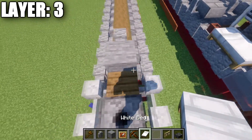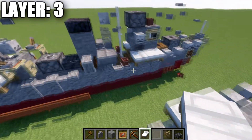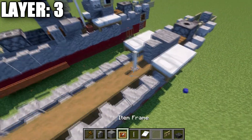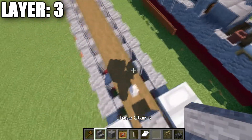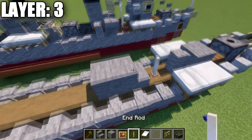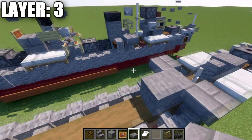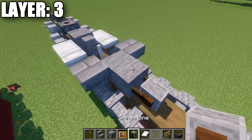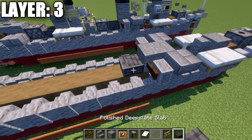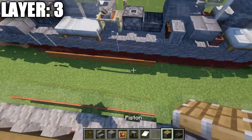We grab a white bed and place it on both sides on top of those andesite walls. Then we place an end rod on top of this block, a stone stair, and then a stone full block. On both sides of the stone stair, we place a stone brick top slab. Then we grab a grindstone and place it coming off both sides of this stone full block. We then place our polished deepslate slab and a piston.